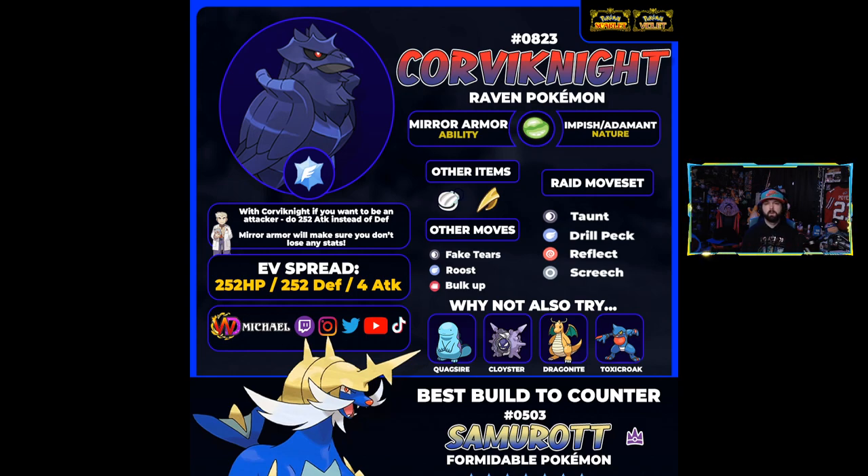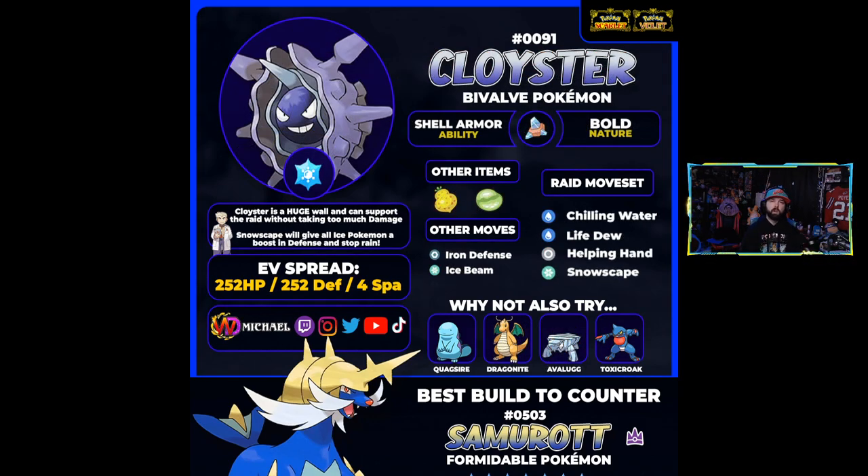Bulk Up is a little slower getting you set up, but it's definitely usable. Corviknight has some really awesome usage in this raid event and could be a really nice bulky beast to start off with. The next Pokémon I want to get into is one of the ice Pokémon with a massive defensive stat, and that is Cloyster, kicking off number two. Cloyster is just a massive wall — the defensive stat is off the charts and it's definitely going to mitigate a lot of damage while also not taking much super-effective damage.